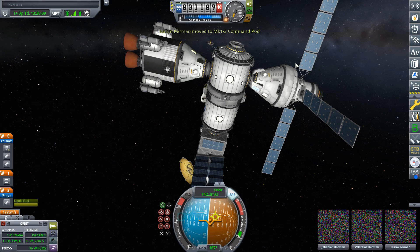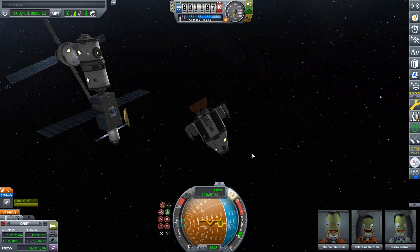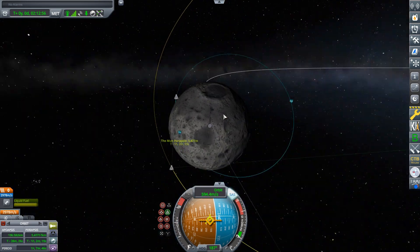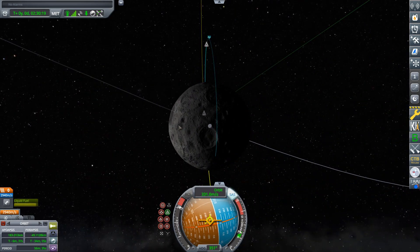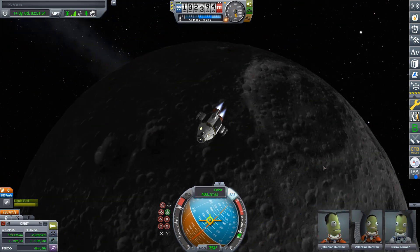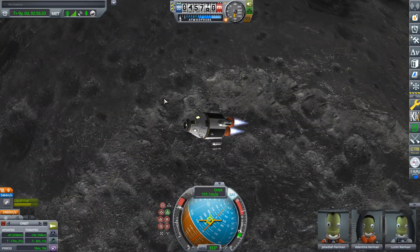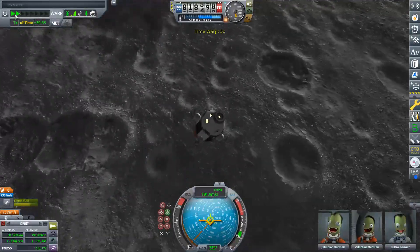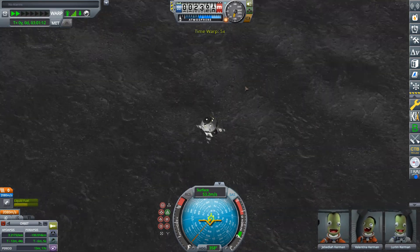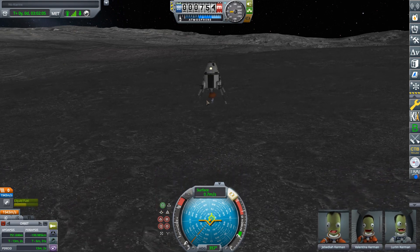Here you can see me transferring the three Kerbals from Orion to the landing craft. We've got all three, and now we're going to undock the landing craft. We're going to turn away and burn retrograde. Now I try to warp to periapsis but I overshoot a little bit, so I just go to apoapsis and burn retrograde there. Now we're on a collision course with the Mun, and I speed up a little until we're closer to it, then slow down, speed up more, slow down — that's how I do it in game. You can see we're closing in on the lunar surface, and we're about to land. Touchdown — we've done it.